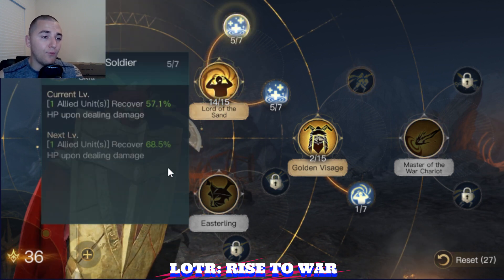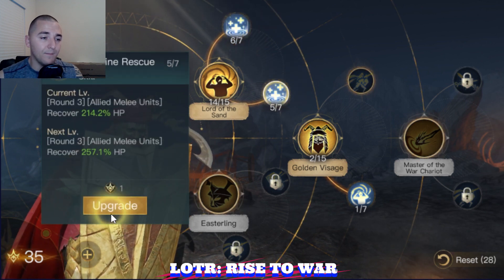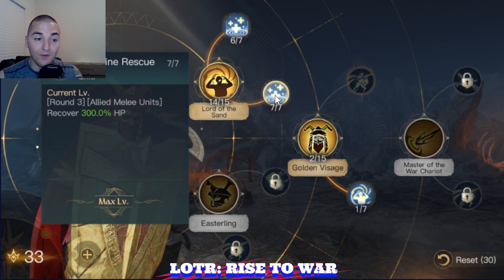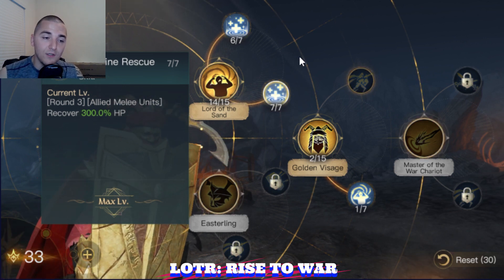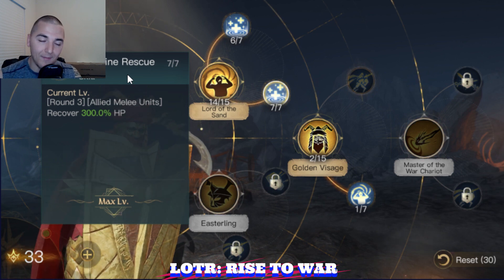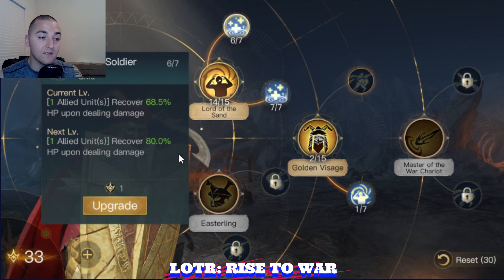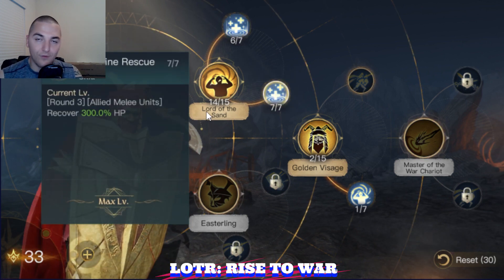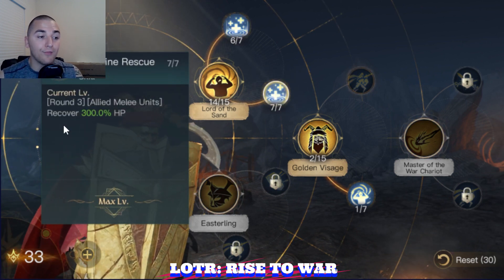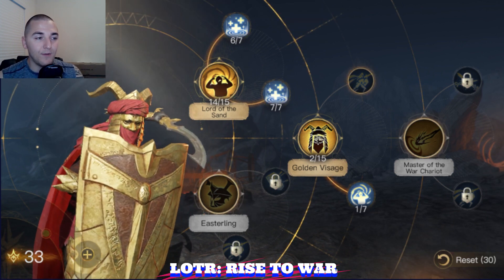Your first couple points will look like this. The reason I'm putting more points in Frontline Rescue is because Frontline Rescue will be more effective in your early game healing. Since you're not going to have battles that last 10 rounds, your overall healing from Sand Soldier will be a little bit less than Frontline Rescue. So run three melee units in your army and max out Frontline Rescue as fast as possible.